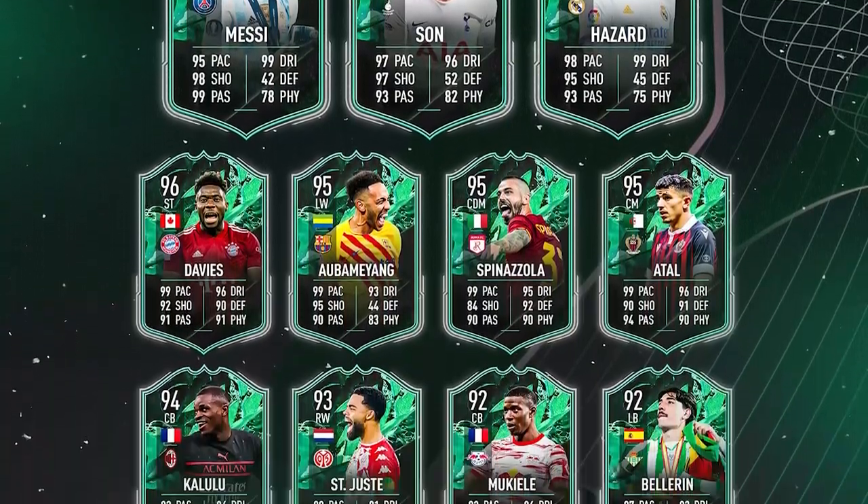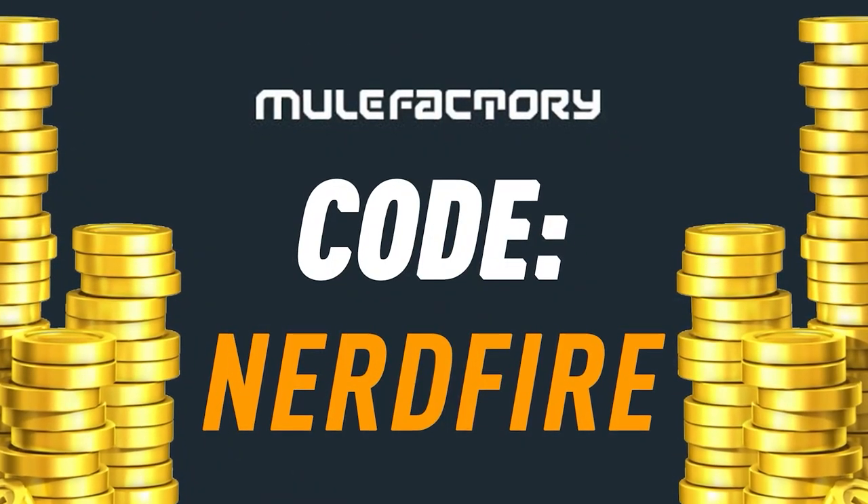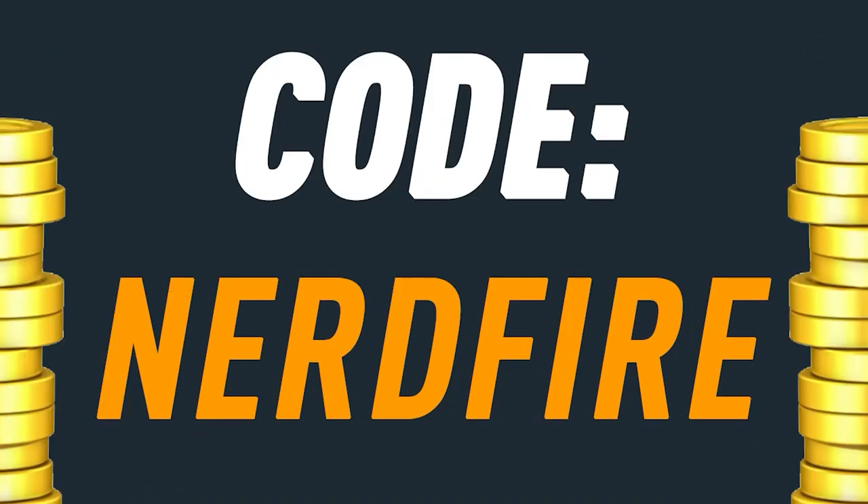EA dropped the Year in Review player pick again, a little bit cheaper this time, so let's open a load more of these up and see what we get. If you're out of coins for the brand new Shapeshifters promo, head over to mulefactory.com for the cheapest, safest, and most reliable coins, and use the code nerdfire at checkout for five percent off your order.